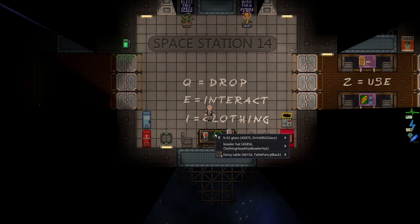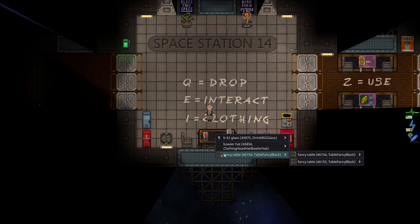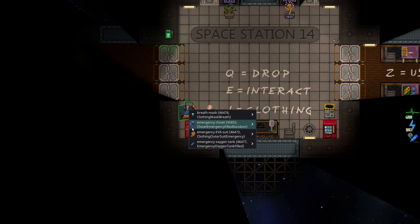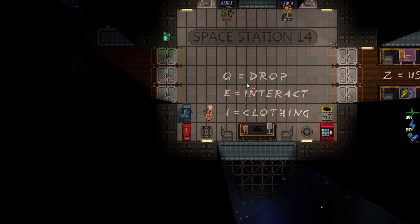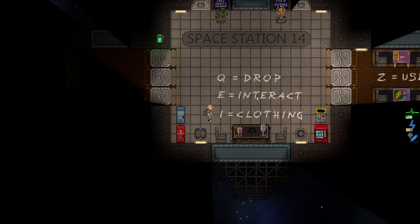If you right-click something, you'll get a context menu. This lets you interact with specific objects if they're stacked up on a tile. For example, if I open up this emergency locker with left-click, if I right-click, I'll get a full list of all the items and I can left-click to take that item. Q can drop that item back, and then you can left-click the locker.